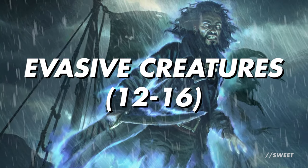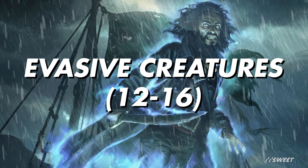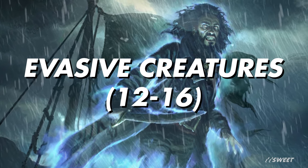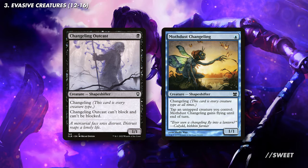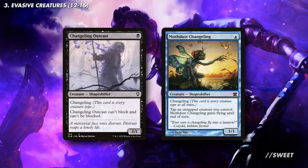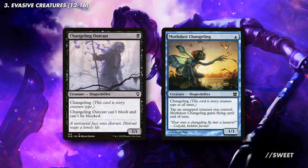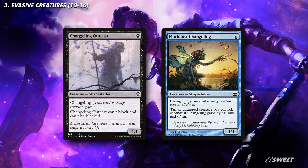First up, our first section is some unblockable creatures. These are going to be cheap and importantly numerous so that we can repeatedly put them into play, swing through and swap them out for an awesome ninja. First up, we have cards that are technically ninjas themselves, with Changeling Outcast and Mothdust Changeling. The fact that these can get through unblocked and then also just naturally trigger Yuriko's ability is just fantastic.